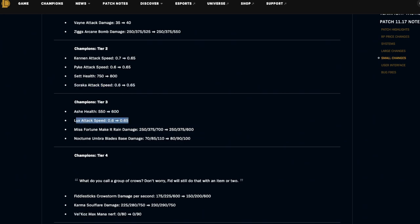Tier three: Ashe's health is being buffed by 50. Lux's attack speed is being buffed. Miss Fortune's damage is being nerfed at three star, which means reroll Cavalier Cannoneer will feel a slight hit — though you don't often get to Miss Fortune three because you're rerolling for all the two-star units. Nocturne's Umbra Blades base damage is being changed from 70/85/110 to 80/90/100 — so three star is nerfed but one and two star are buffed. I like this change because sometimes Nocturne one and two star should hit a little harder.